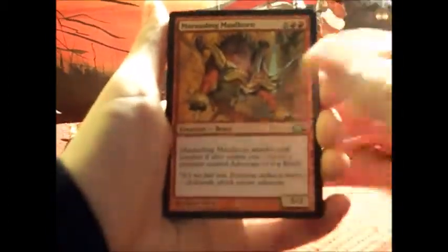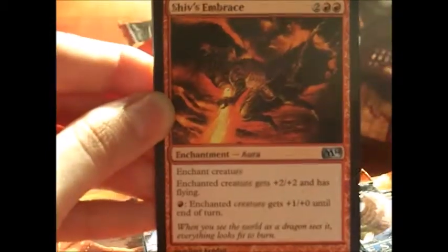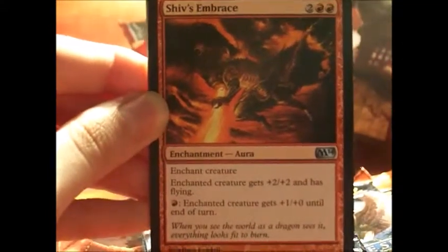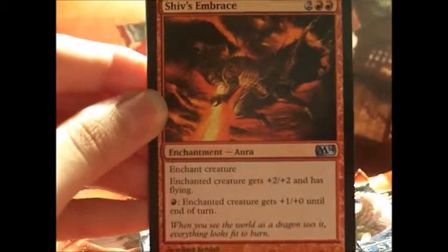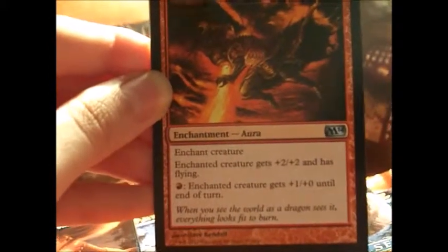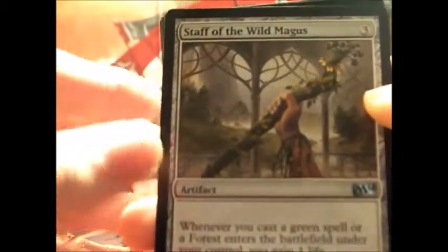We've got commons, which I'm just going to skim through. I went ahead and skipped to my uncommons. I'm on to Shiv's Embrace for an uncommon. It is an enchantment — enchant creature. Enchanted creature gets plus two, plus two and has flying. And if I pay one red mana, enchanted creature gets plus one, plus zero until end of turn. That is a four-drop Shiv's Embrace. We move on to Staff of the Wild Magus.